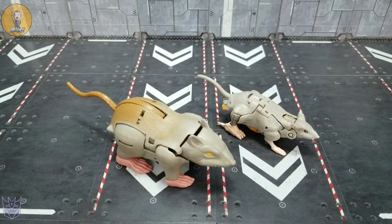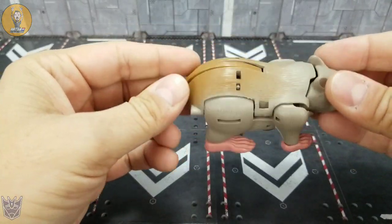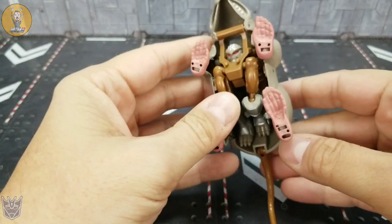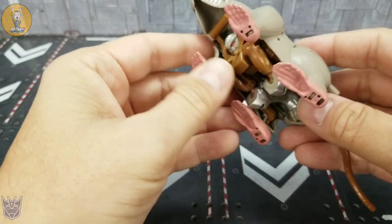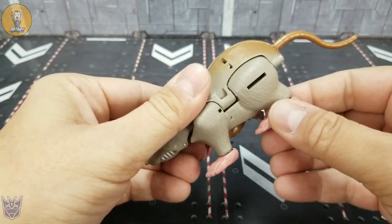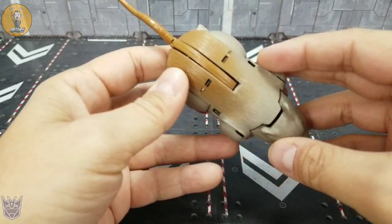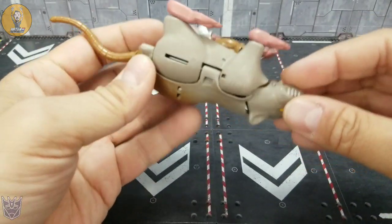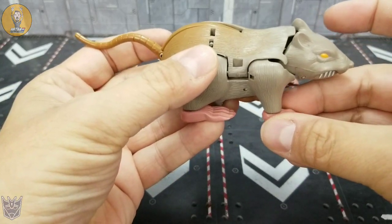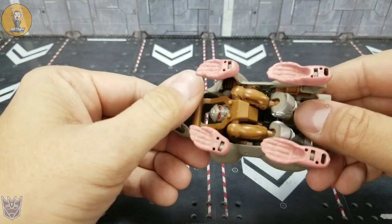Let's start by taking a look at Rattrap. The original Beast Wars Rattrap is what you'd expect — it was not very toon-accurate, it simply is a transforming rat. About the most toon-accurate thing you'll get is his head sculpt, which is pretty close to what they used in the animated series. Not a lot of articulation — you can move the tail up and down, the feet can go side to side, but not a lot of resemblance to the original character. You can see the brown and gray on the fur, but it was great for the time, and Kingdom has kind of ignited a fan in me for Beast Wars.